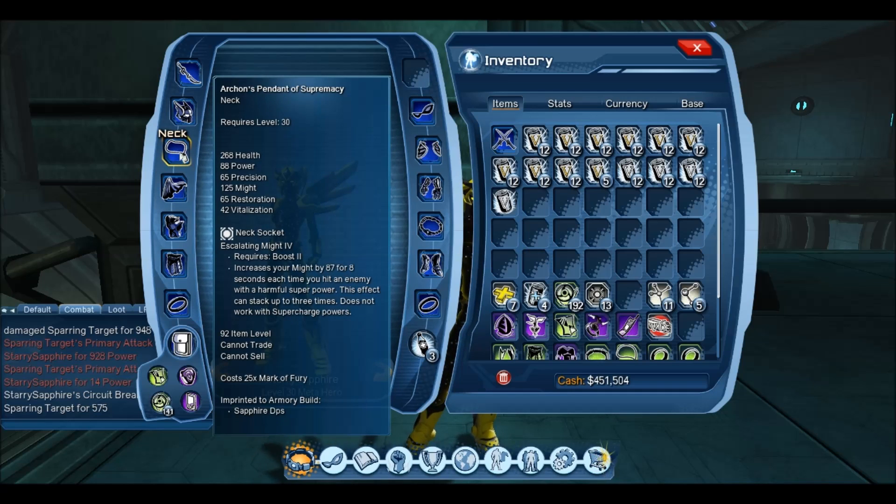In my neck socket I am using Escalating Might. What this does is give you a might increase of 87 per stack, up to three times. To get this effect you have to use a harmful superpower — any power from your loadout. When I use Electrocute, Static Push, Voltaic Bolt, or anything like that, it will proc the neck and stack 87 might up to 3 times, giving a total of 261 might. If you're constantly using your powers as part of a rotation, you'll have a permanent increase of 261 might — a really easy and really good mod to use.